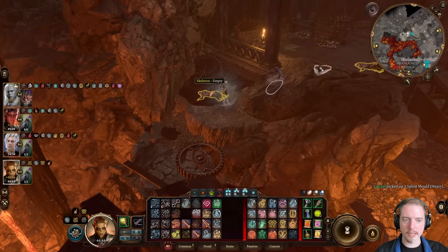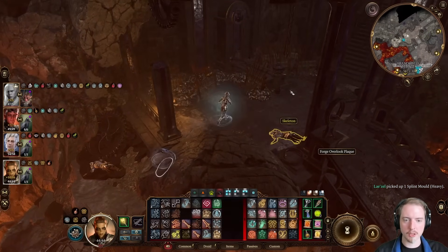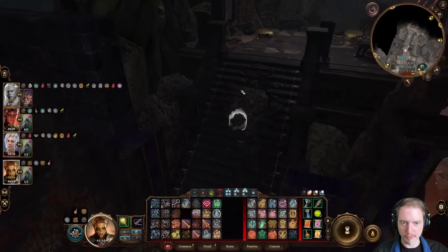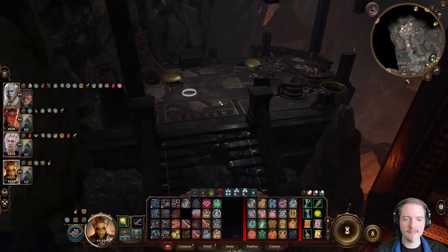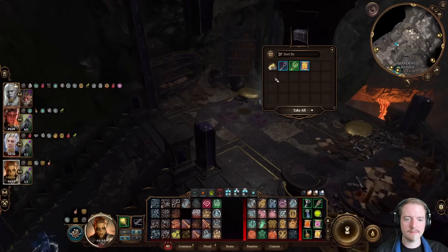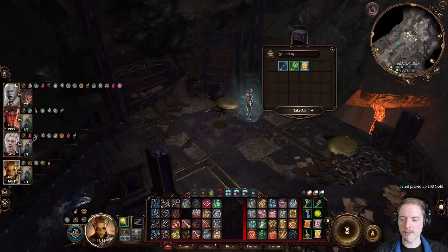Splint mold makes splint armor. Normally that's just absolute trash — an armor type that should never be worn — but in this case it basically functions as splint armor plus two, and that makes it briefly competitive. And then of course it'll fall behind and be never useful again. An arrow of many targets — yes, please.